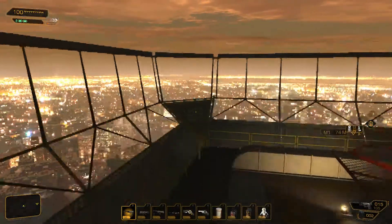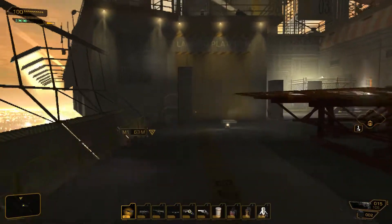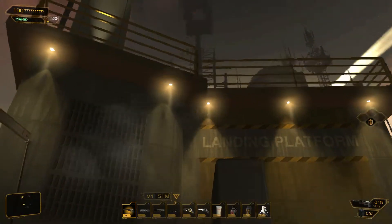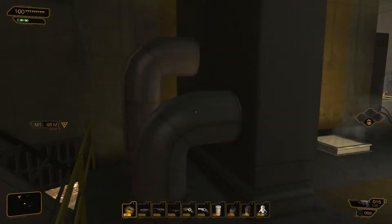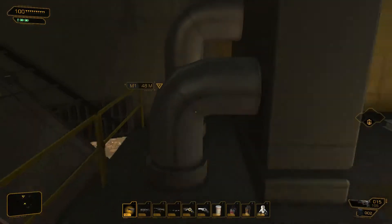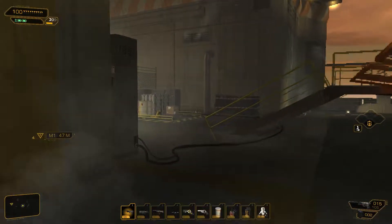Okay, this is chapter 10 of the game. I'm just looking around here, making sure there's nothing to get. Can I get up there if I jump on this thing? For some reason it won't let me get on top of this, even though it looks like I totally should be able to. Invisible walls.